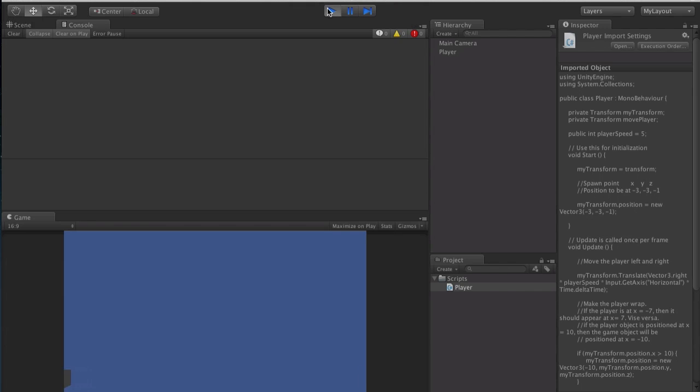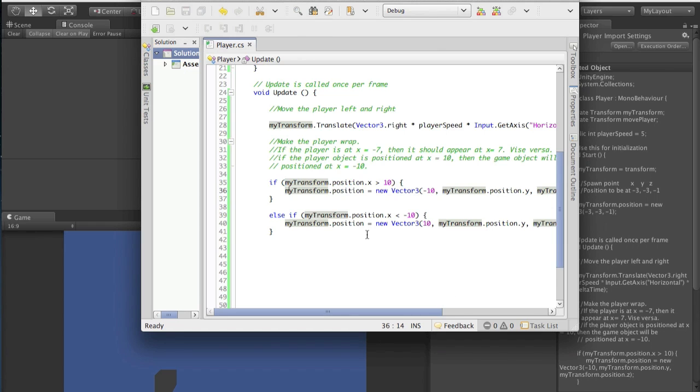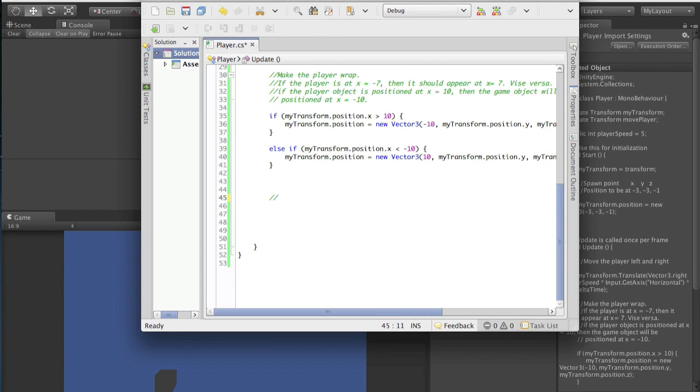You can adjust your player speed if you want. The next step is being able to fire something - press the spacebar to fire. Let's head back into the player script and make a note: we want to press spacebar to fire a laser.